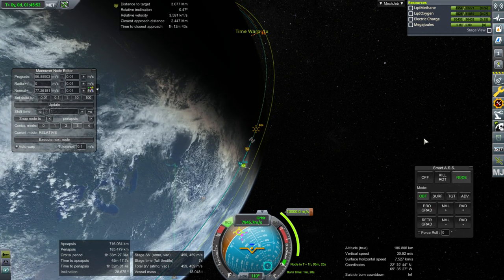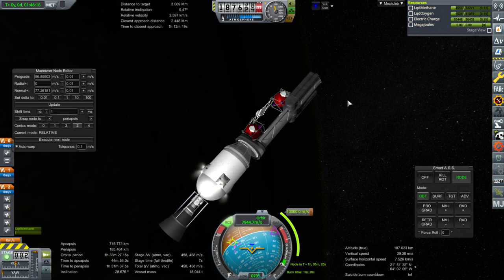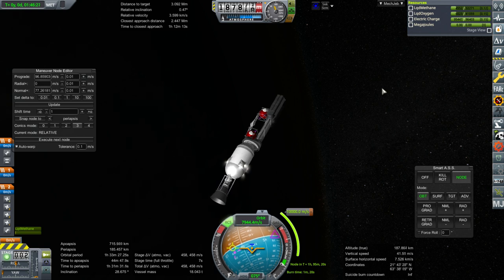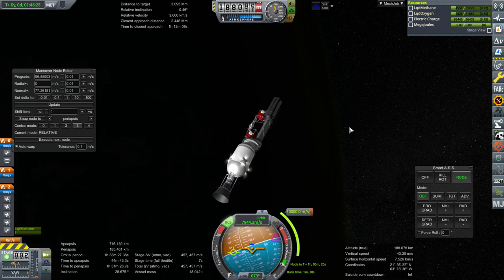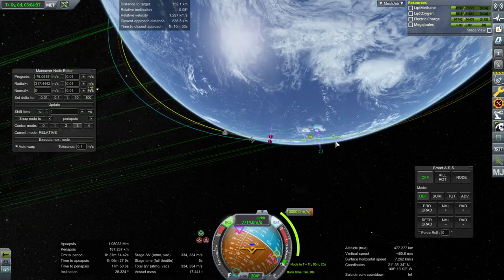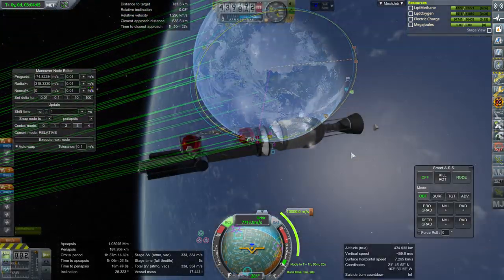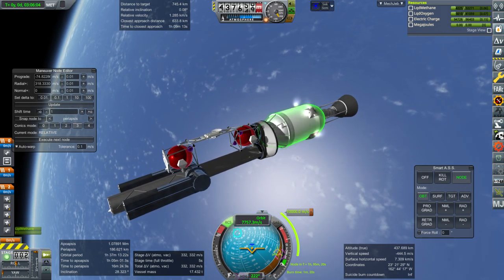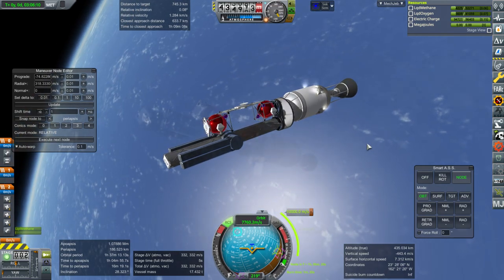Will MechJeb know where the node is? Because this isn't just a prograde burn now. I don't know why it's showing an hour and 95 minutes - there isn't supposed to be 95 minutes. I think after this burn we'll just leave the tug to do the rest. I don't know if that'll help anything because the tug had the same problem on the launch pad, so I don't have a lot of hope that it'll be solved once we ditch the stage. But why - when we've reused the tug before?